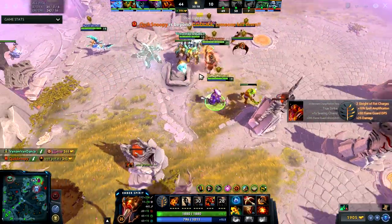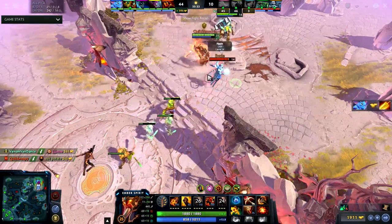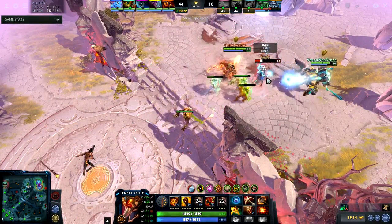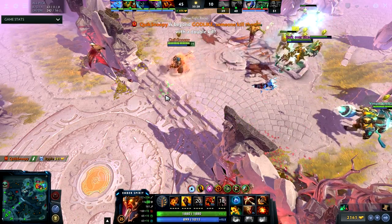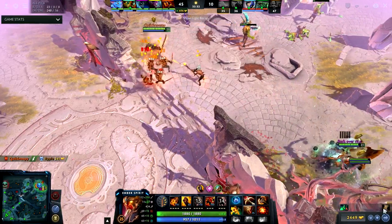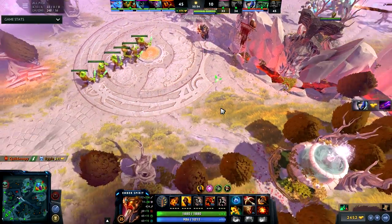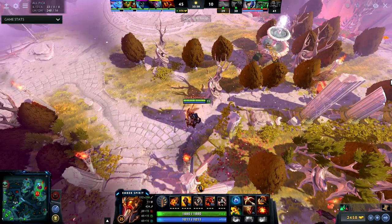I'll get a double kill and I get level 25 out of that — so it's like two Sleight of Fist charges. Literally three hits and I kill Lich. I have Flame Guard so I'm not taking any damage, but you want to spread out. It's really good against Visage's familiars.